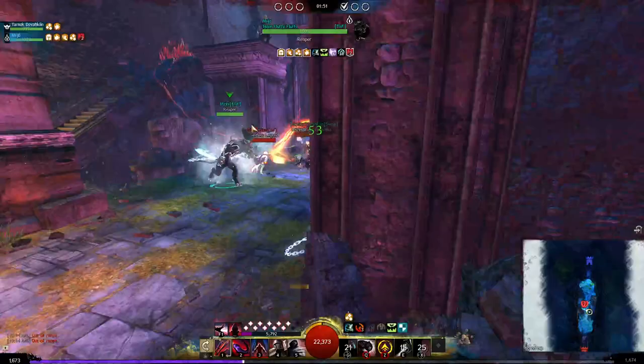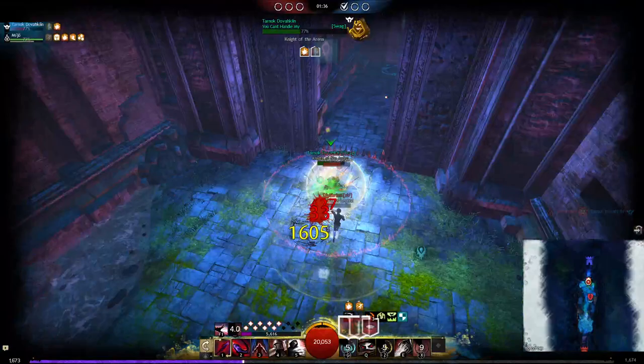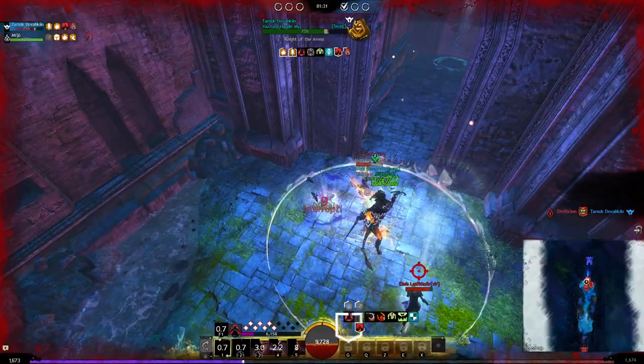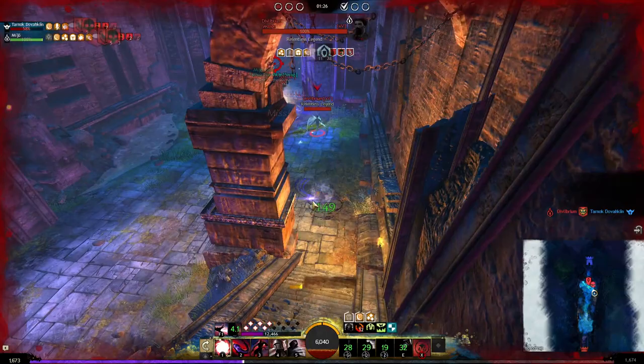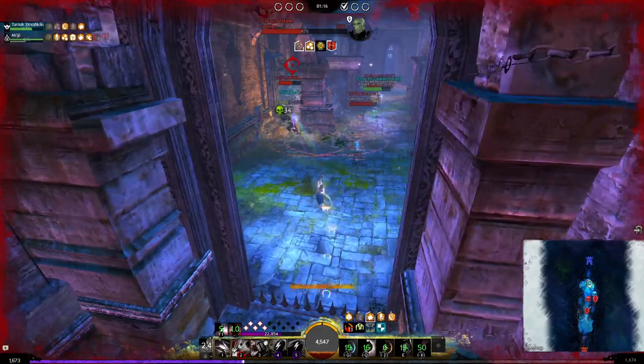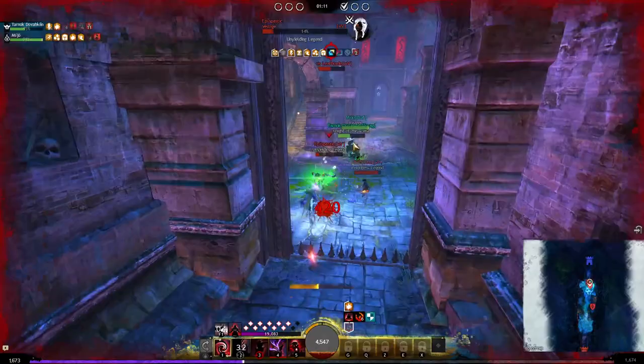I go into stealth to shadow squall my warrior — they're doing fine now. My harbinger is taking focus so I give them some barrier and go into shroud. I'm getting a lot of CC on me and the harbinger is focusing me, but this is fine because it's all damage going into my shroud and I'm pretty healthy. I shadow squall after using my heal skill to top my team off, give some barrier to my harbinger, and get out because their willbender is doing a lot of damage in the area.